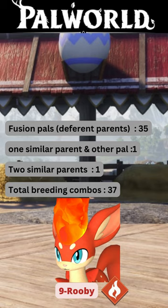One similar parent and other PAL: 1. Two similar parents: 1. Total breeding combos: 37.